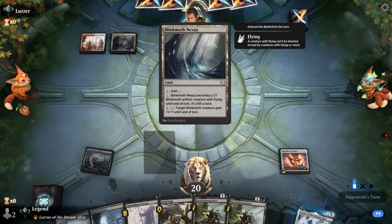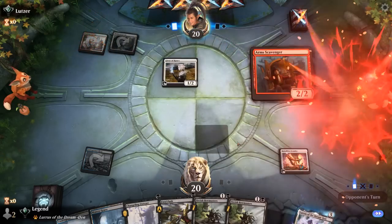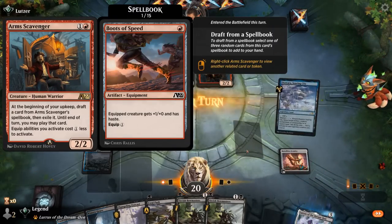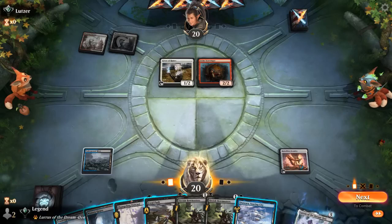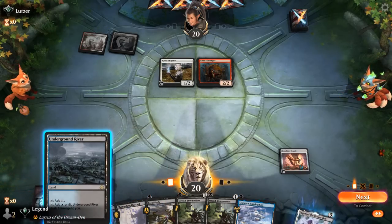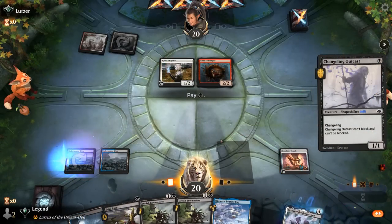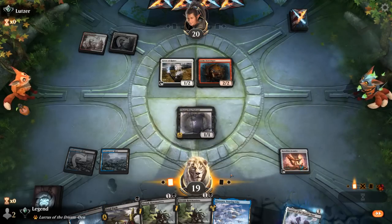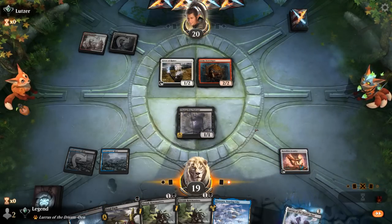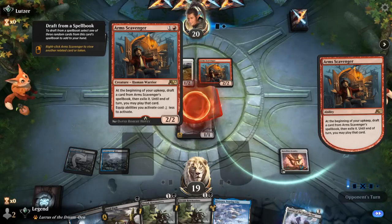We can try to take out Blinkmoth with our Bowmasters. There's a Scavenger — it's an Equipment deck. Opponent can protect Scavenger with Giver of Runes. I could shock in a Watery Grave to play Outcast, or just play Underground River so it's less suspicious that we leave up 1 mana. Long term it could be better to take the 2 from Watery Grave so we don't repeatedly take damage off our Pain Land. Arm Scavenger triggers — gets to find an Equipment, and it's going to be a Gold Vein Pick.